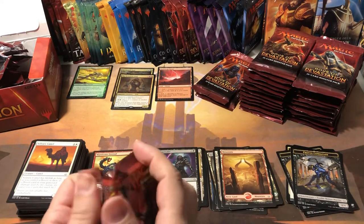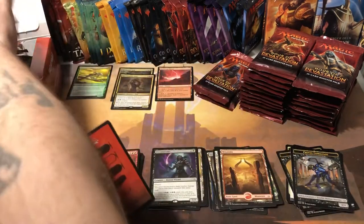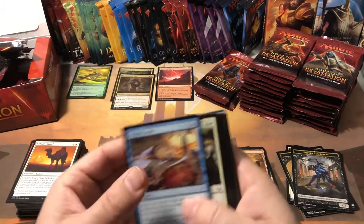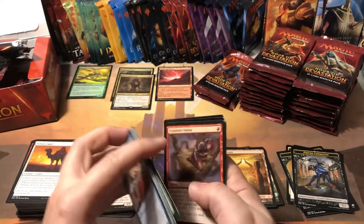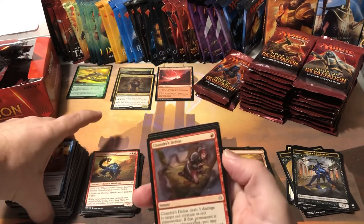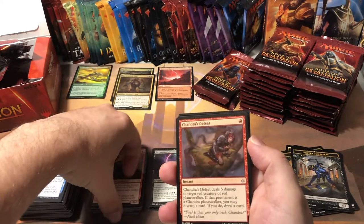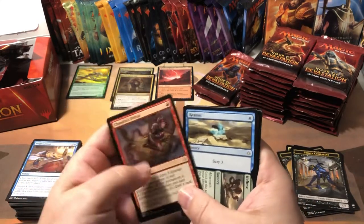14 whole cents. Stupid mythics, man — they introduce these mythics and it just destroys the value of everything else. The old sets would have had a 14-cent rare as a real bonehead card to be that low value. Now it's commonplace. The only thing anybody cares about is the mythics most of the time, so I think they've really kind of ruined the values of the sets by adding mythics in.